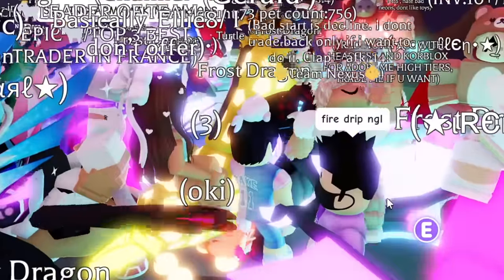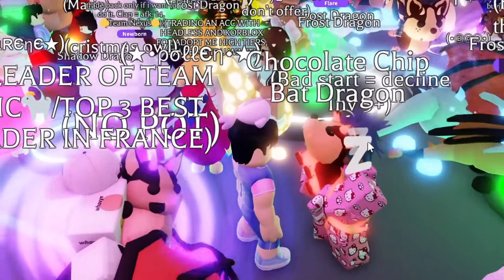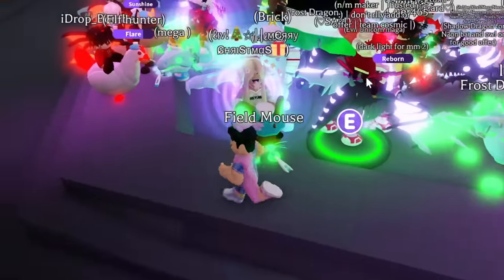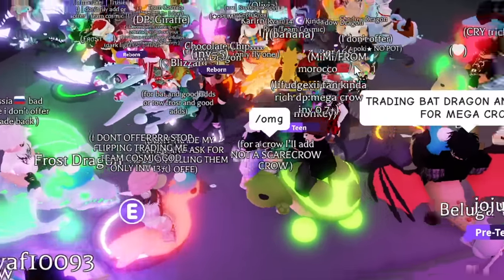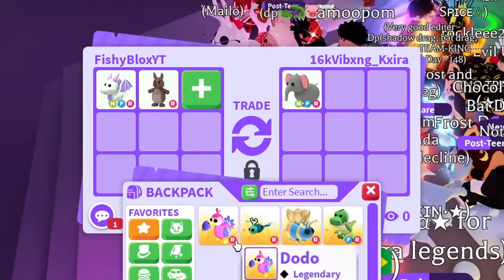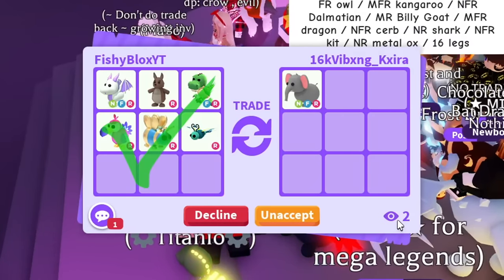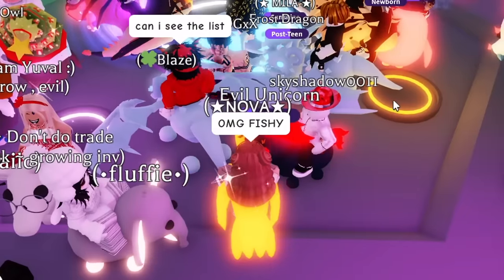I'm going to try keeping my neon lavender dragon and trading the other five pets for a Dalmatian — Dalmatians have pretty good trade value and it's full grown. Let's see if we can get less pets and higher value ones. They declined it. Someone asked me to rate their drip — I said 10 out of 10. They have the fishy merch, so I'm going to give them a random snowball pet. Shout out to Empire drip. I see someone with the mega chocolate chip bat dragon — that's the goal, guys. That's what I want to get.